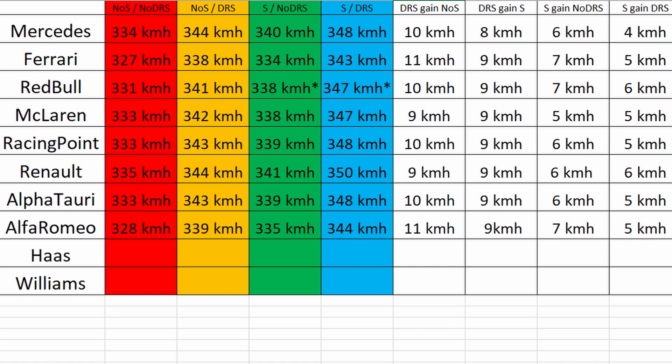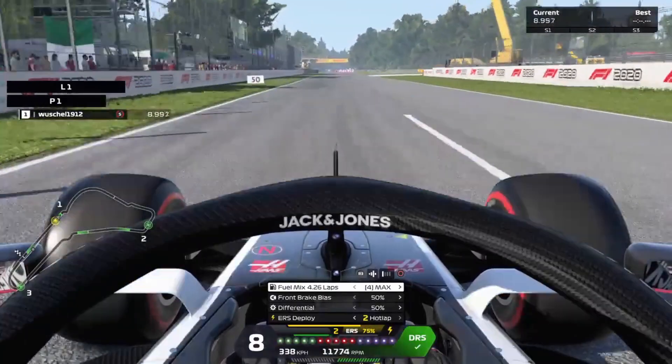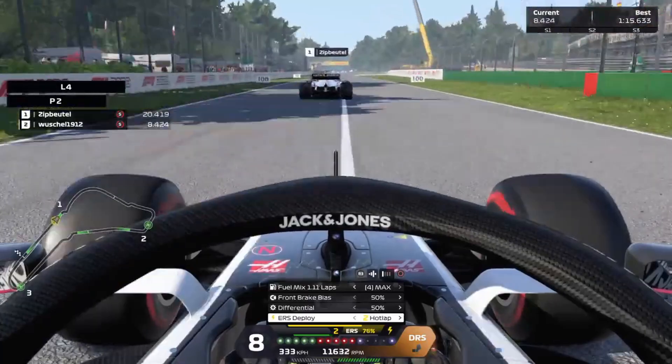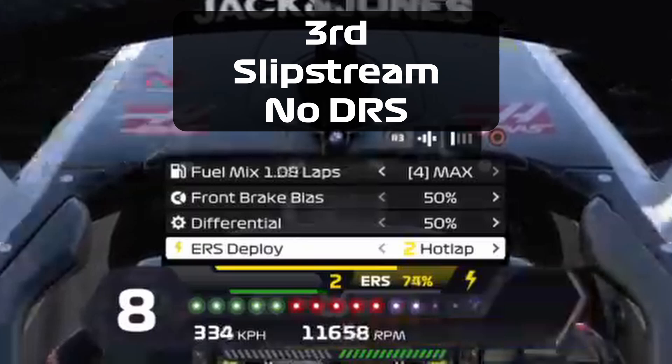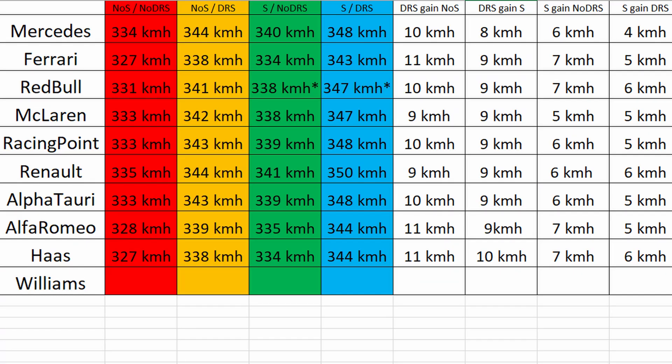Alfa Romeo is just about 1 kilometer per hour faster than the Ferrari. Of course they have a Ferrari engine, but they are just a bit like Ferrari. Alfa Romeo gains 11 kilometers per hour with DRS. The Haas, which also has a Ferrari engine, gains 11 kilometers per hour with DRS and just 7 kilometers per hour with slipstream. So again, it's not like real life — DRS gives you a bigger advantage than the slipstream in F1 2020.